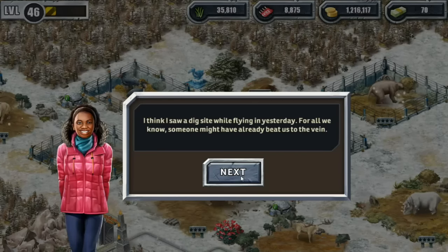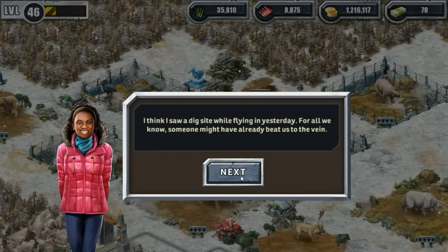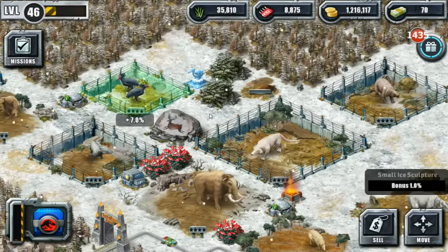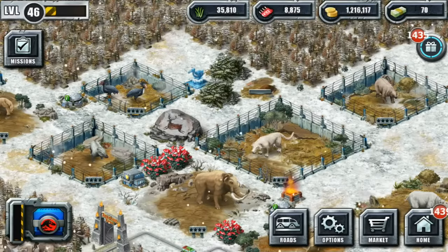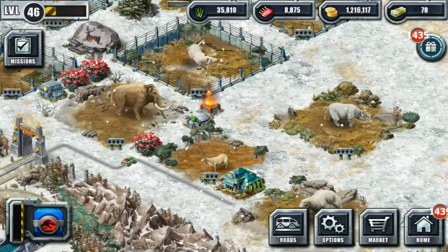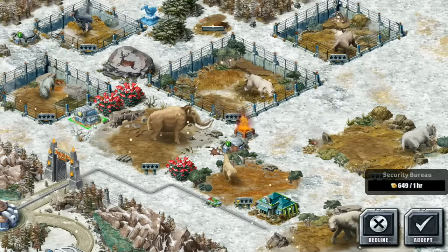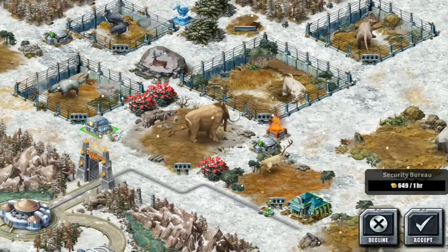Large vein of prehistoric DNA deposits discovered in Argentina — they're surely not talking about our latest expeditions. I think I saw a dig site while flying in yesterday. For all we know, someone may have already beaten us to the vein. Another mystery researcher — we must check the satellite map for a geographical view. Collect from the watchtower two times with at least a five percent bonus, and place two small ice sculptures... why not continue to decorate while we're worried about competition?